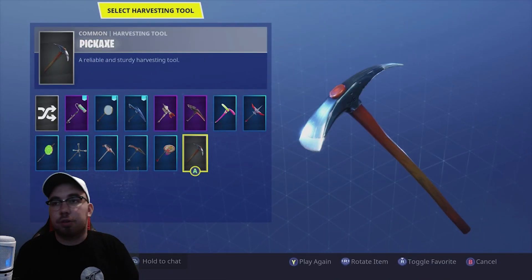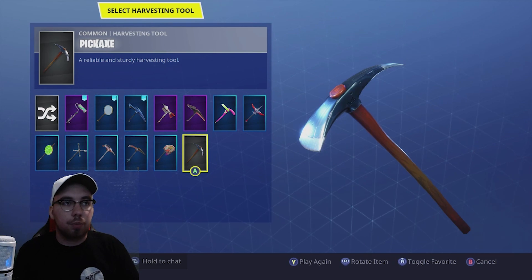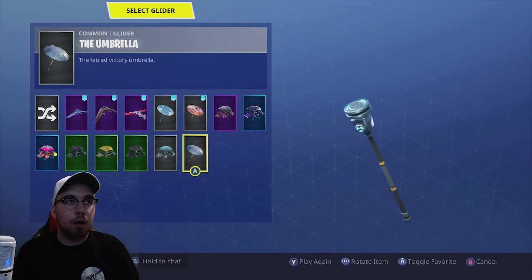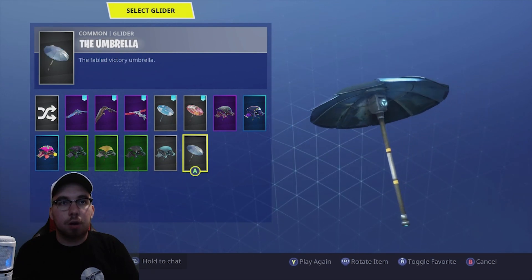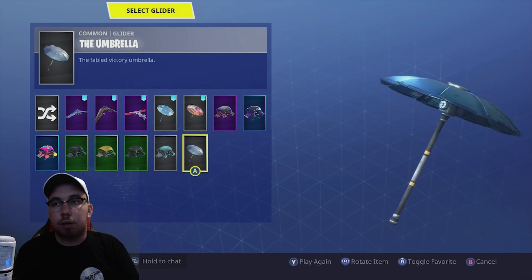Pickaxe — this is the default pickaxe, you can only go to this one. You can't have no pickaxe. Same with glider — this is the default glider, or for Season 1, or the beginning, your first victory umbrella. That one.